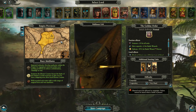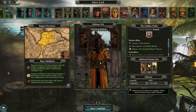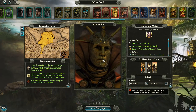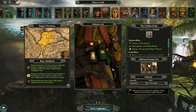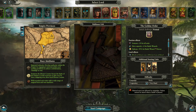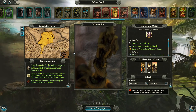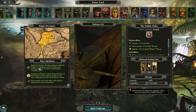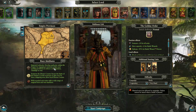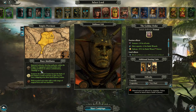I say newfound because it was just created for the sole purpose of that. We're going to go over everything that's new with the race attributes, how the Empire works, and the forts. For the race attributes we have Imperial Authority - develop authority within the Empire by engaging in internal politics and quelling problems to enforce confederation, vassalage or war.